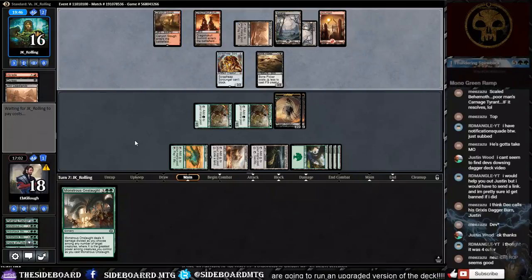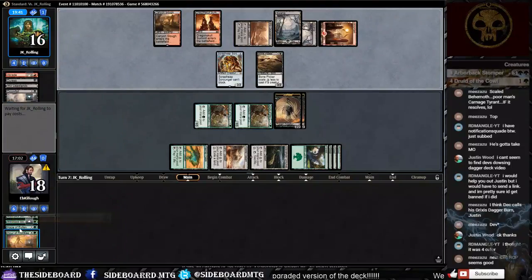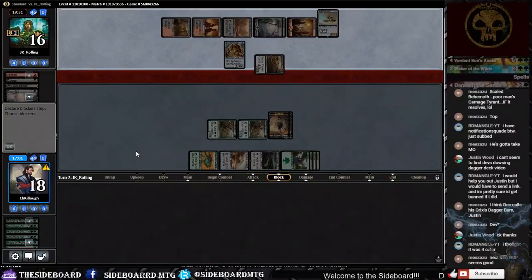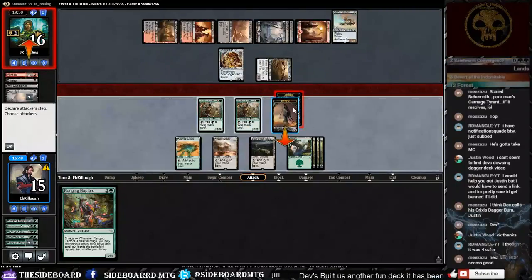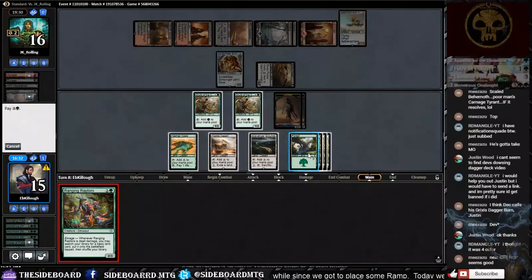His deck may be four-color — I've seen Dowsing Dagger running in so many versions. Every time we get our Monstrous Onslaught they take it away — it's not fair. We have Ranging Raptors. If we attack he just blocks, and next turn he starts swinging in for six in the air — we can't swing, just not worth it.